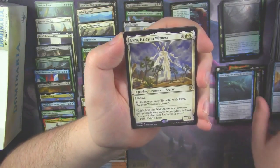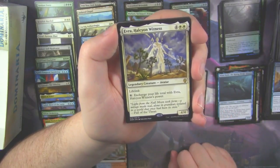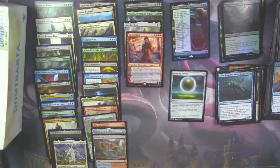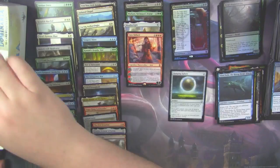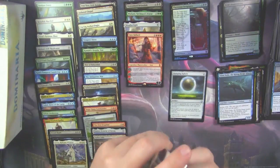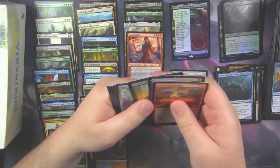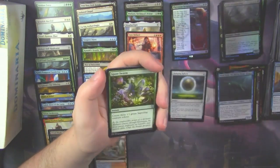And another Legendary Creature as our rare — Evra, Halcyon Witness. I don't know how you want to pronounce it — Halcyon. I don't know.